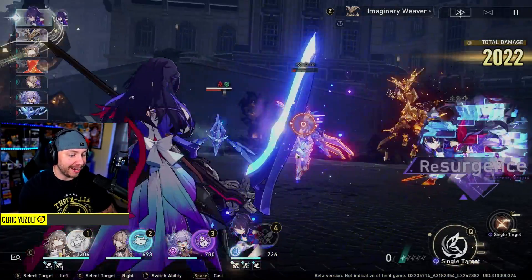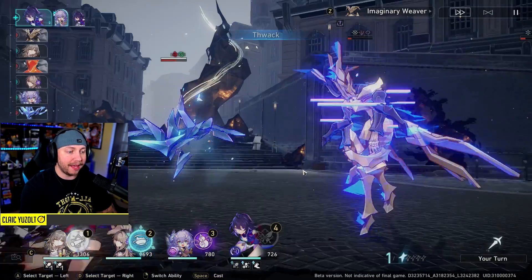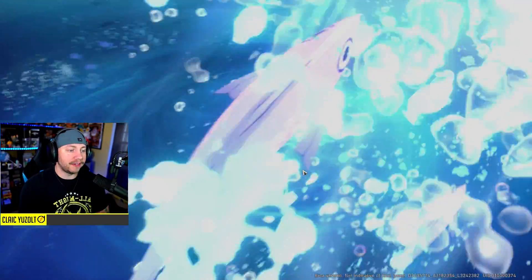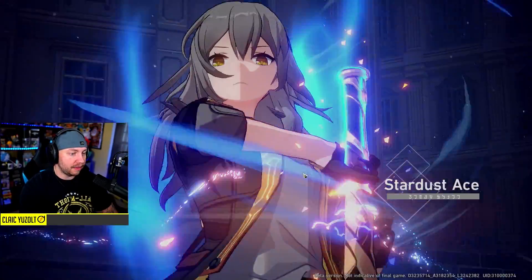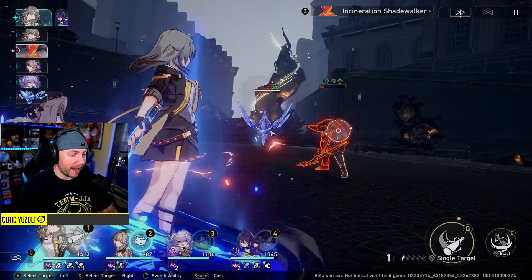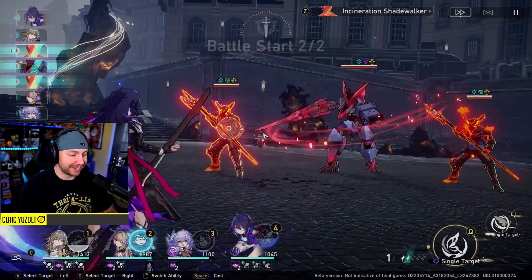We're going to use her ultimate here. Everybody's hurt so I'll show - when we use her ultimate, it applies Invigorate. Using Bailu's ultimate gets everybody topped off and starts building that ultimate back up just in case we need it. We take the Traveler's ultimate and just whack both of them - probably going to do a ton of damage. My Traveler is insane right now.